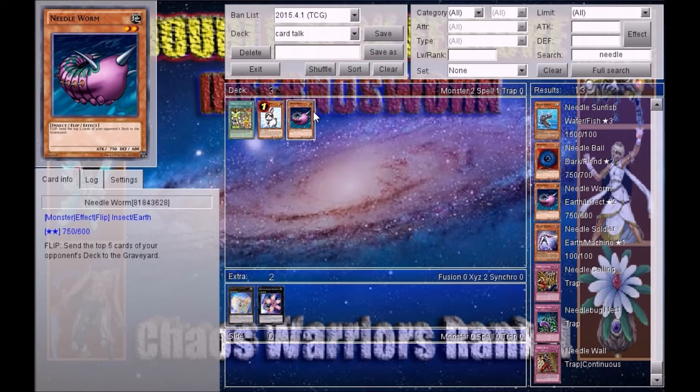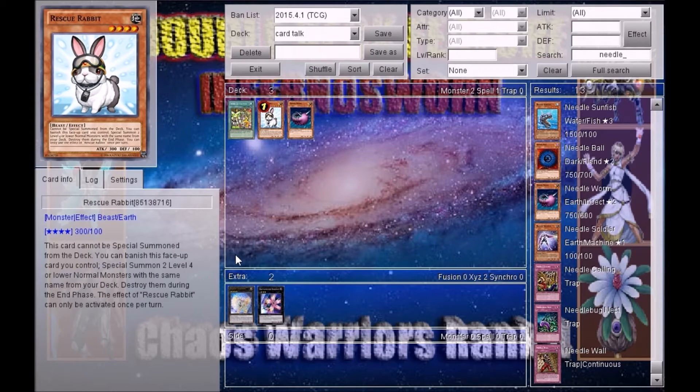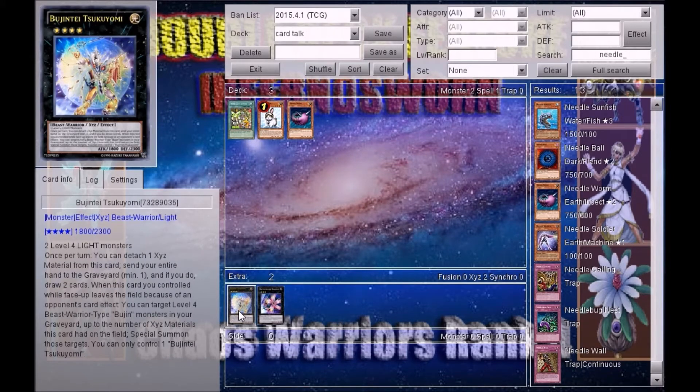Flip: Send the top five cards from your opponent's deck to the graveyard. That's a flip effect. So that means it must be a monster. Top five cards — Needle Worm. Yep! You looked it up, didn't you? No. You want me to screen share? No.